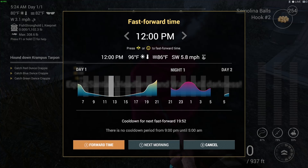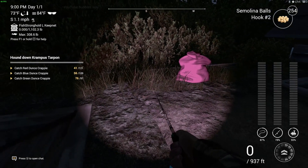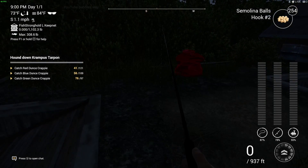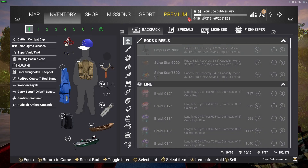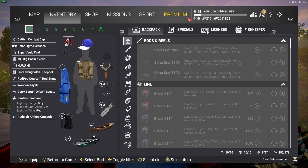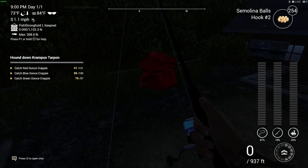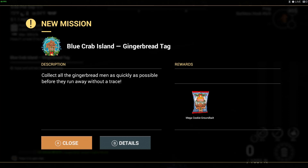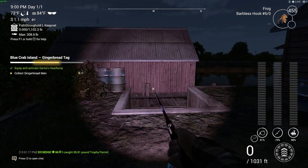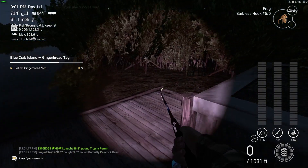For the gingerbread men you have to do it at night time. You've got to have Santa's headlight — that mission is on the channel so you can see how to get it first. Once you've got the headlight, you'll be able to go up to these red bags. You would not be able to do this without the headlight, and you can't do the stardust without the glasses. New mission has started — clicking on our light, and we're going to get seven gingerbread men.